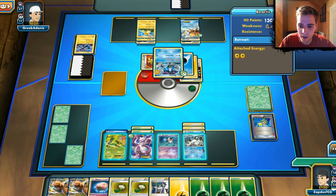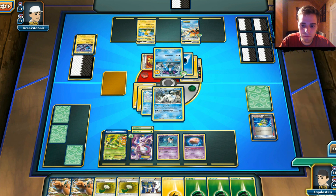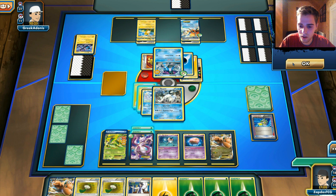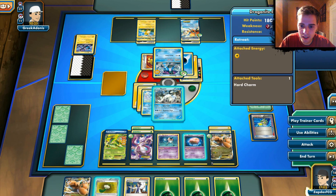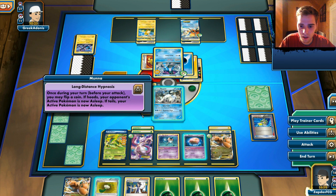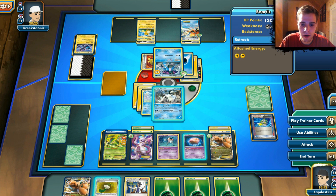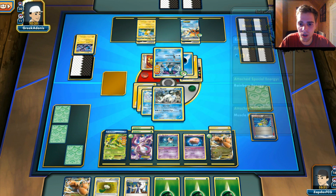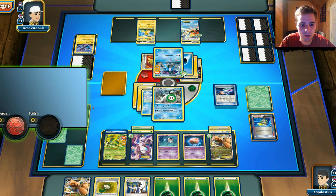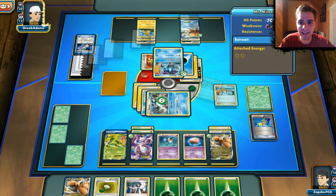I placed Munna down because I wanted to put my opponent to sleep, but we didn't have a Grass Energy attached to our Beartic. We deal 60 damage regardless, and my opponent will have to retreat — otherwise he can only deal 90 damage, which is not enough to knock us out. Oh my god, he's using Hypnotoxic Laser — we are asleep as well! However, we can cover that with Virizion's ability by attaching a Grass Energy to Beartic. He plays his hand correctly and has a Juniper. He has Keldeo and can retreat if he wants to, saving that Suicune for later, leaving us asleep and poisoned.